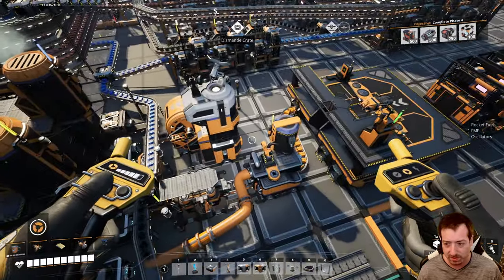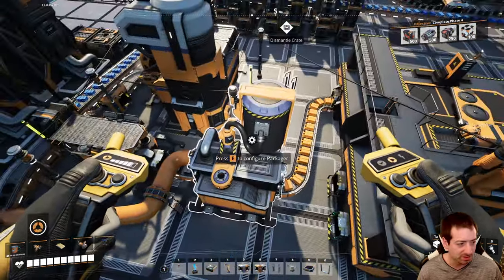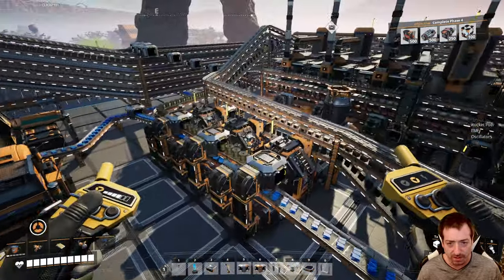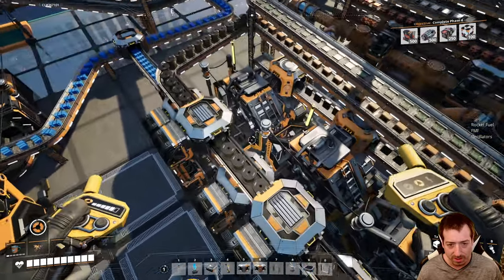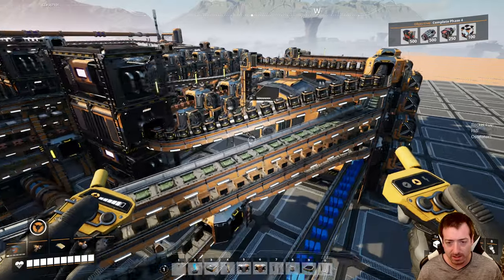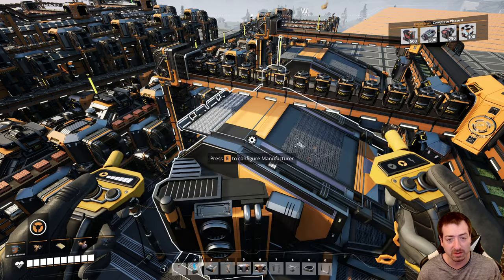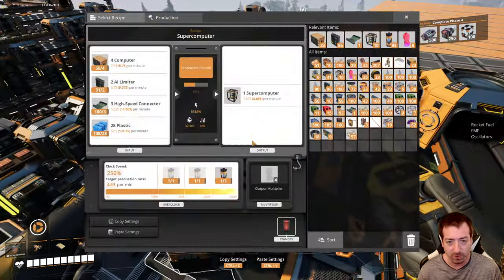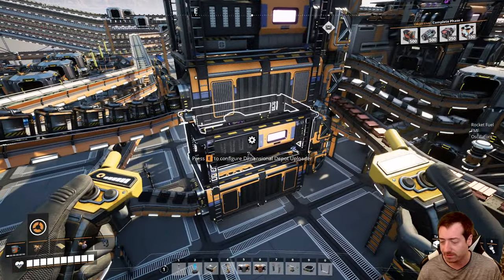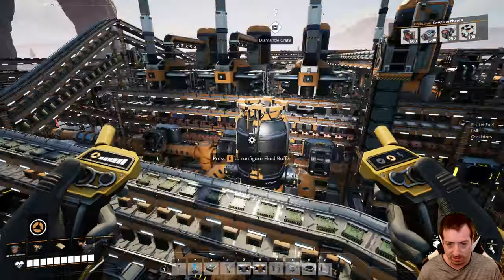I've done a few more things here as well. We set up a drone platform with some fuel just so we can rush rocket fuel. And then I also set up some AI limiters, and then supercomputers, because those require AI limiters, computers, high-speed connectors, and plastic. I wanted supercomputers because that unlocks a lot of the technologies at this tier, and then the AI limiters need to be automated because they go in things.